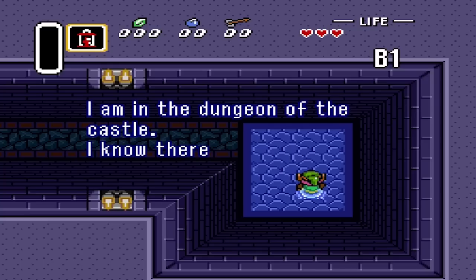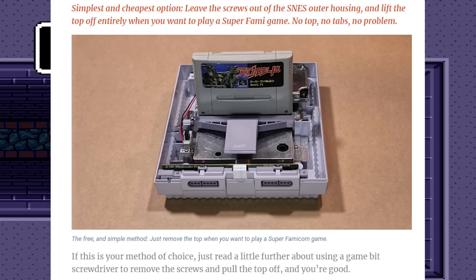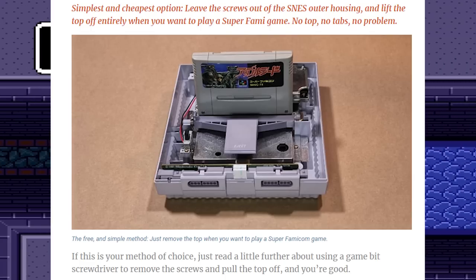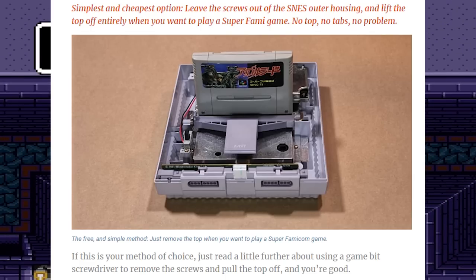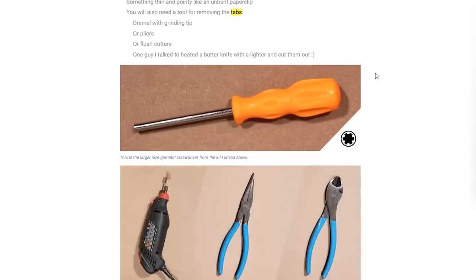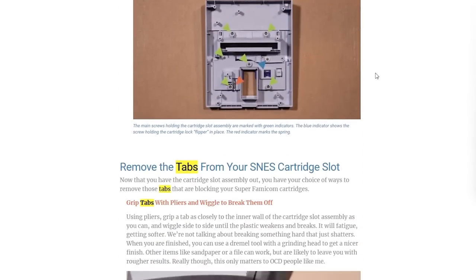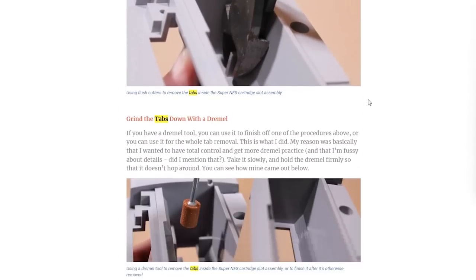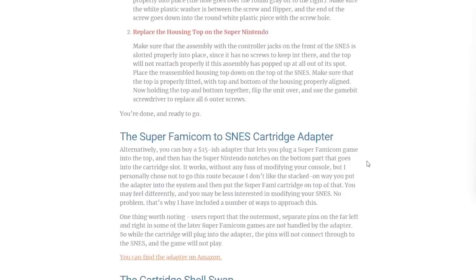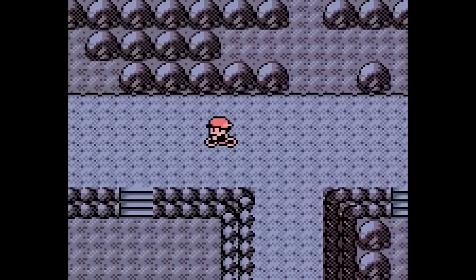Miyamoto probably wouldn't want us to do this, but you can take the screws off your North American SNES, take off that top cover of plastic, and put in Super Famicom games — they will play just fine. There's also a cleaner option where you can remove these two pieces of plastic inside the SNES — like these two tonsils — but it takes a Dremel, a screwdriver, and some pliers. There's also a method where you swap the cartridge housings — or you just get an emulator.